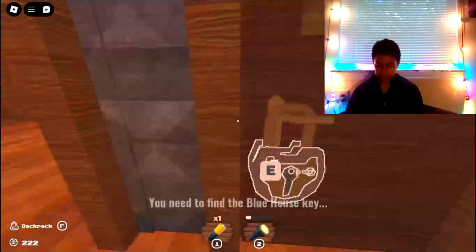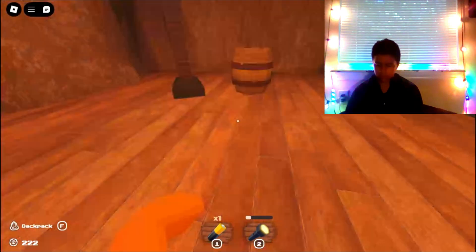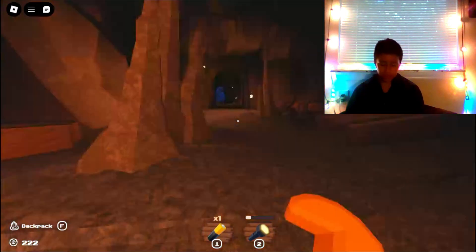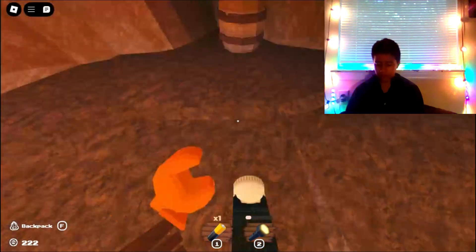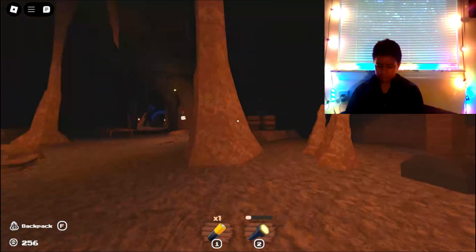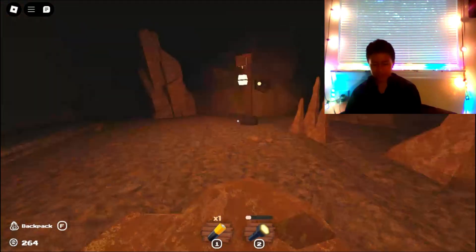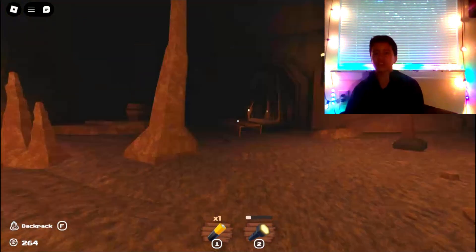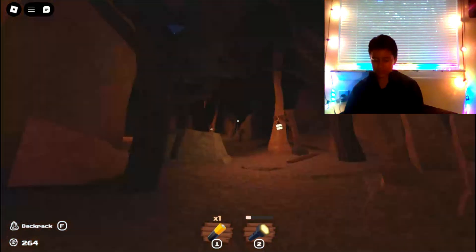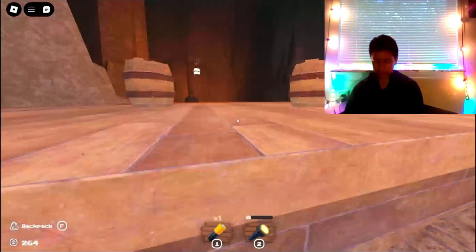You need to find a blue house key - of course you do. I don't think there's anything in there that's useful other than coins, so I'm gonna keep going. My flashlight is almost out of power though, so I'm gonna have to charge that pretty soon. Timmy must think I'm so dumb for going all that way because I had no idea where I was. But it's actually working, so that's fine.